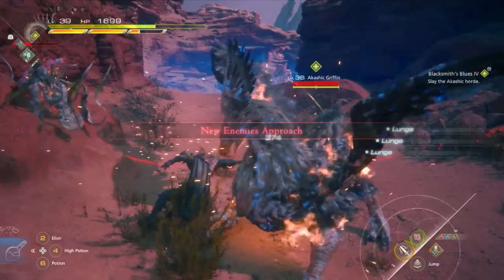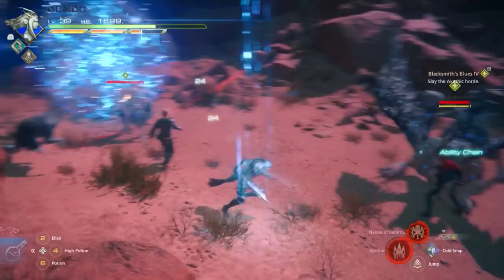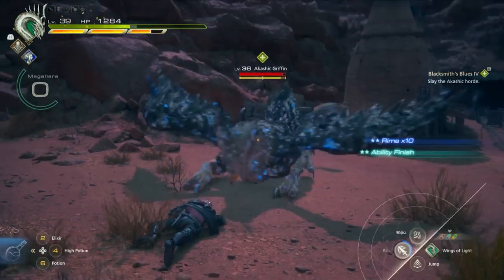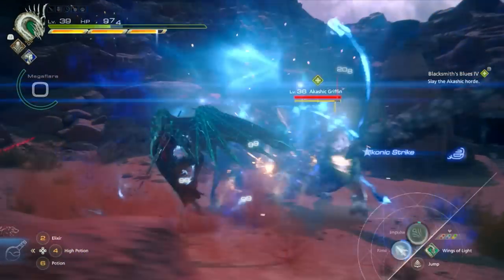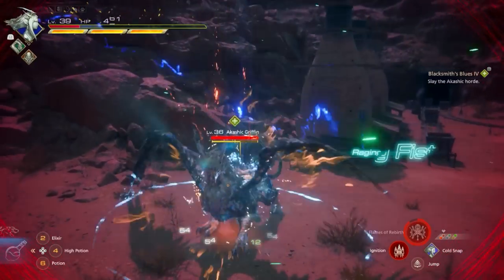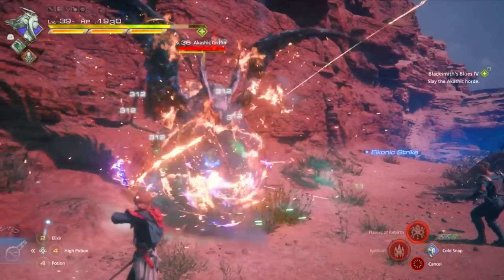Finally, the last enemy that approaches is going to be a griffin. Griffins are also a main hunt in this game, so this griffin might be a little difficult for you, but it shouldn't be too bad. Griffins are going to have these attacks where they throw whirlwinds down and do a lunge attack on you. You really have to stay out of those things — like that green attack, stay away from that. When your character is stuck inside of that, you can lose a lot of health.